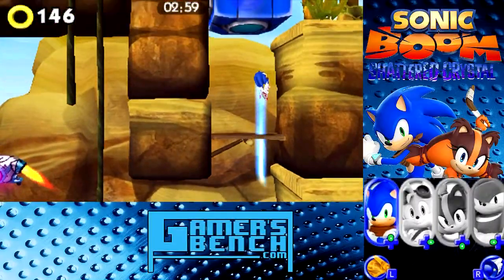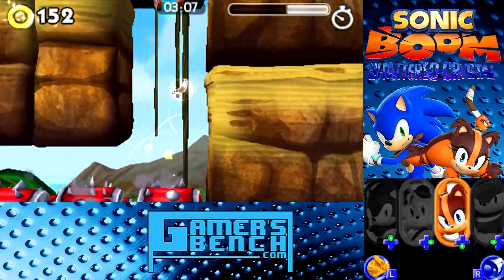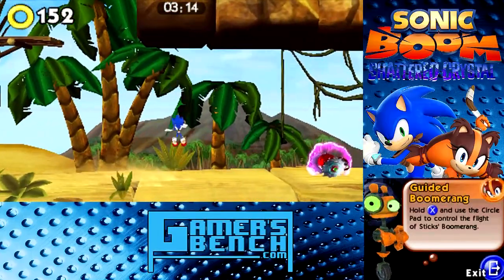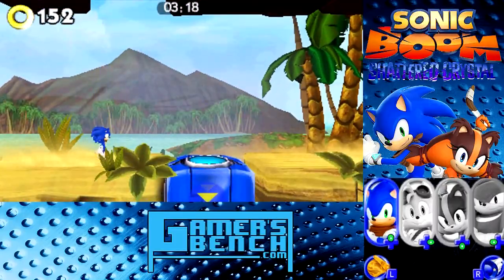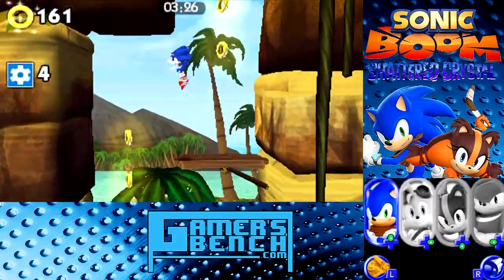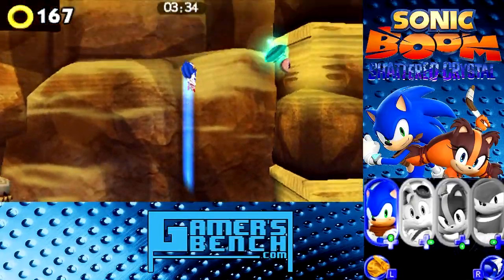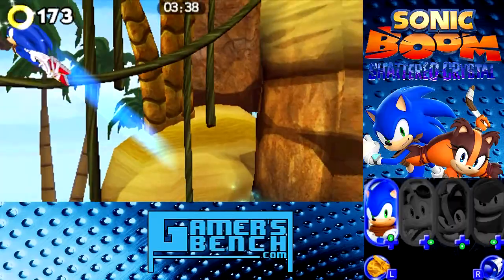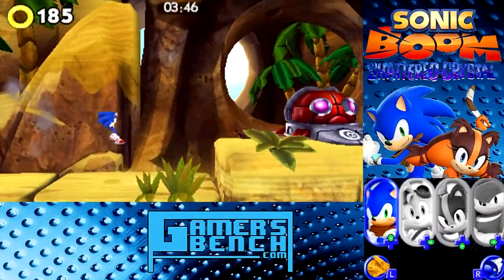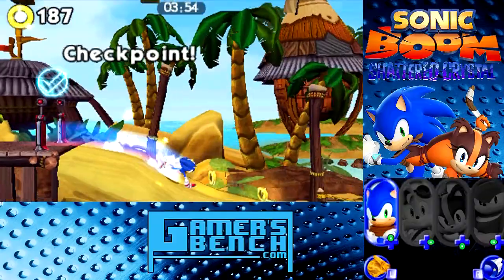I said earlier that you can switch between characters anytime, but this is more of a Sonic demo than anything. Right here with Sticks you can use a boomerang to solve puzzles — and that's the last time we see her on the stage. All those blue blocks I'm destroying with Sonic's dash — they're all over the place. This is why it's pretty much Sonic's time to shine. My main problem with this demo is that this is the first time in a while the series has multiple characters who play similarly but have their own attributes, yet the demo is just a small sample of everyone — but Sonic's name is in the game, so deal with it.